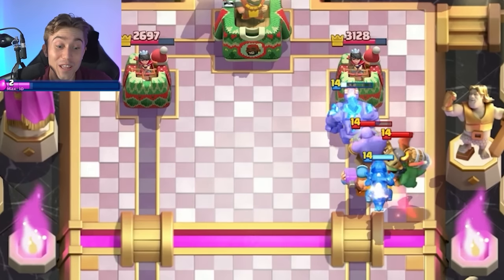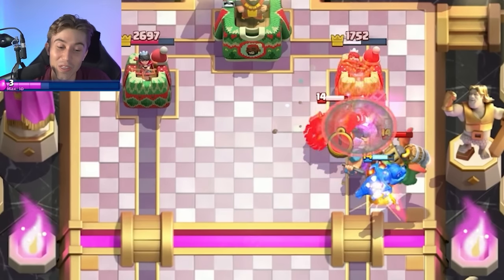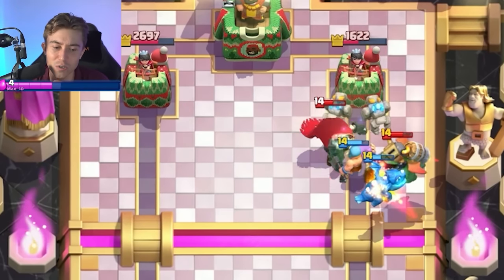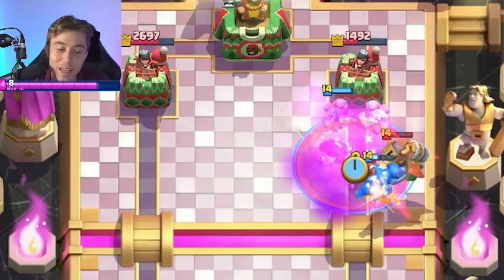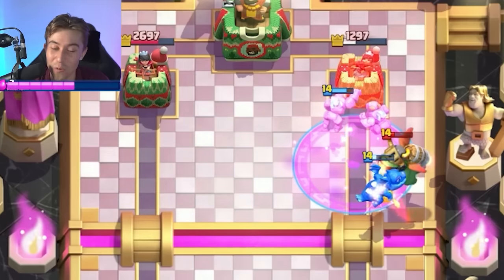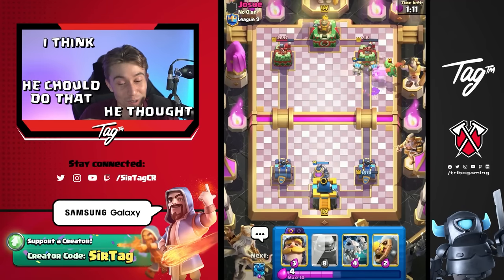The Inferno Dragon is actually going to get reset — that's beautiful. I didn't know if that was going to happen; I thought the Inferno Dragon might melt the Electro Dragon. Is it still going to melt the Electro Dragon? Is he going to Freeze? Because that's what I think he thought he could do — maybe he can't. It also sounds weird saying 'he thinks that he thought he could do that,' but I think he thought he could do that.